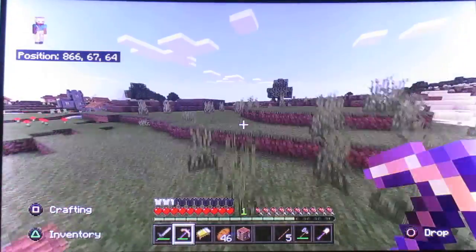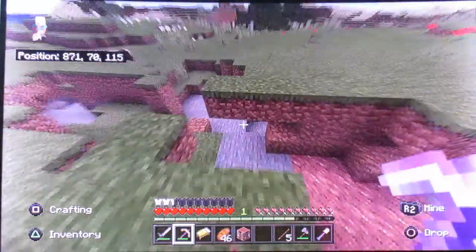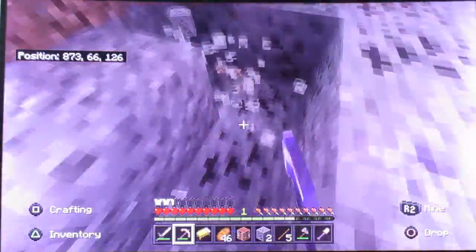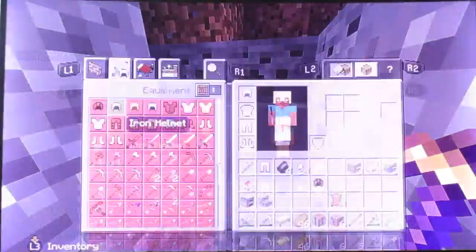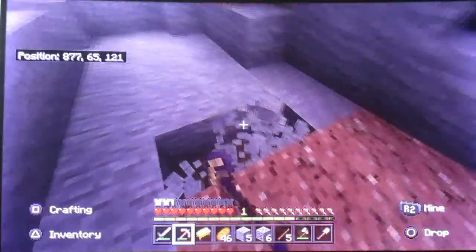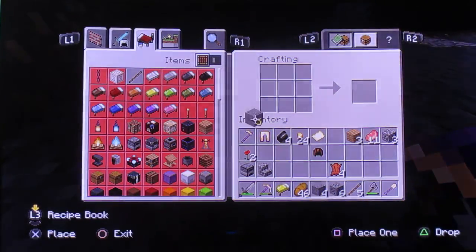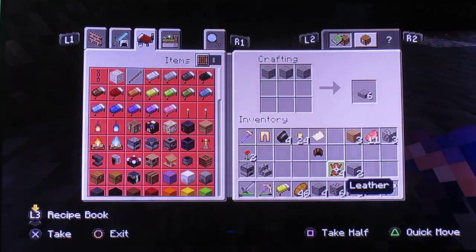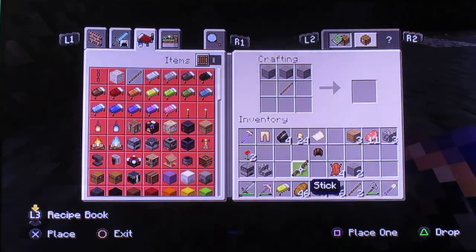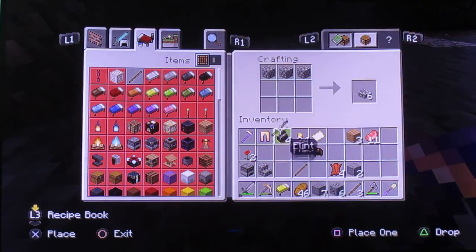We've got a good pickaxe off the bat — I promise you guys I did not choose a seed, this is a legit seed. There's a cave down there, we need to get some torches. The graphics are so nice in this game now. We can dig up this obsidian later — we're surrounded by water which is pretty good. We're going into the caves now.